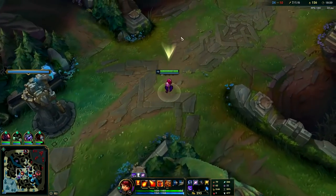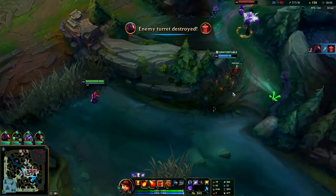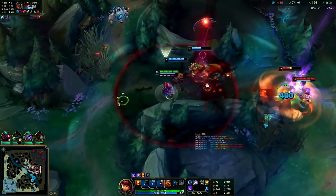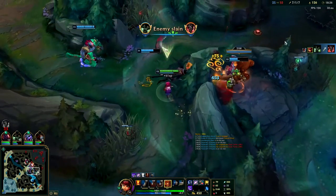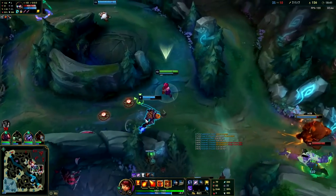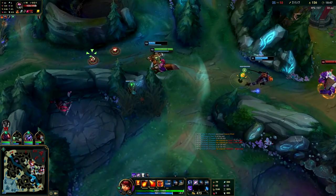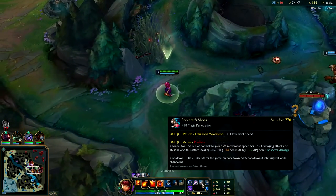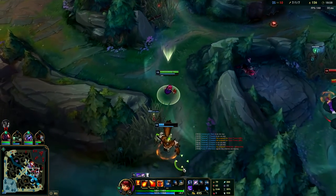Max W second, Q first, E last, ultimate whenever you can. Go to the start of the video for the runes and the full items. Going to E speed up into this — going to Q him. He's dead, Tibbers right on his head. One thing you should know: if Tibbers is fighting them and you try to Predator, it'll put Predator on cooldown which sucks. If you're doing damage or taking damage of any kind — even from minions — and you try to channel Predator, it'll cancel it. I'm glad that happened so I could tell you. It's very frustrating but that's just how it is.